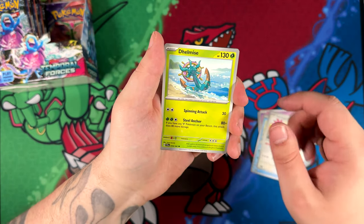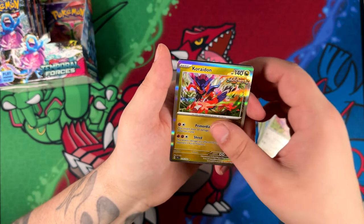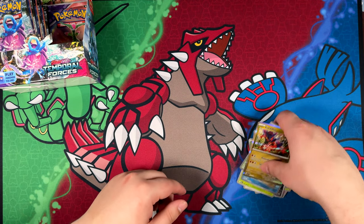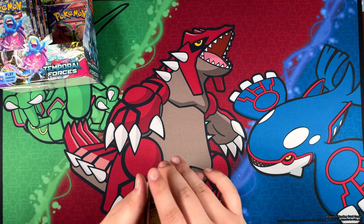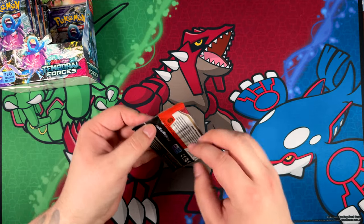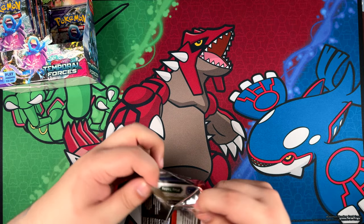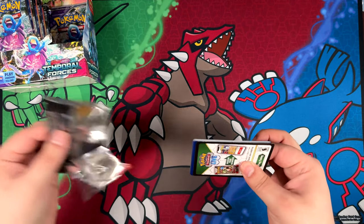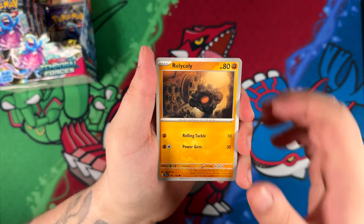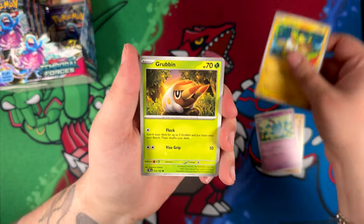I haven't been opening a lot of Japanese sets recently — I've kind of been avoiding them, just for the sake... the releases for English and Japanese are now so close together. At least that's what it feels like to me. I feel like the English releases are now closer to the Japanese ones than they were during the Sword and Shield era. So there's really no reason for me to get a sneak peek at a set — I'll just open the English one instead.